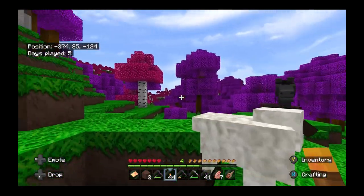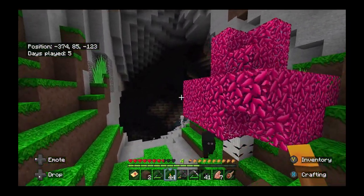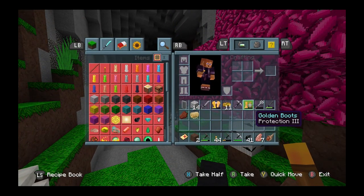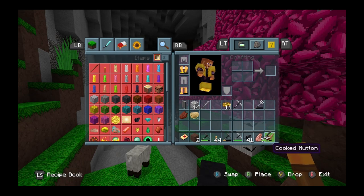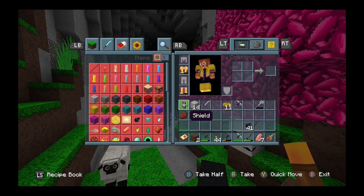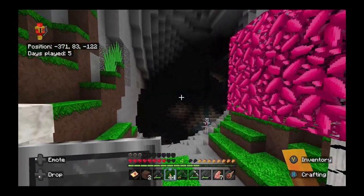I don't even know where we are. I'm assuming the exit's on this side. Let's get our weapons out — we've got to put our armor back on, put our swords back in. We need a shield in there. That should be enough — you should be alright.